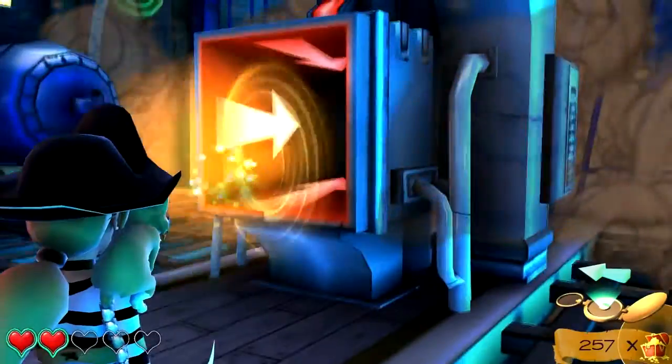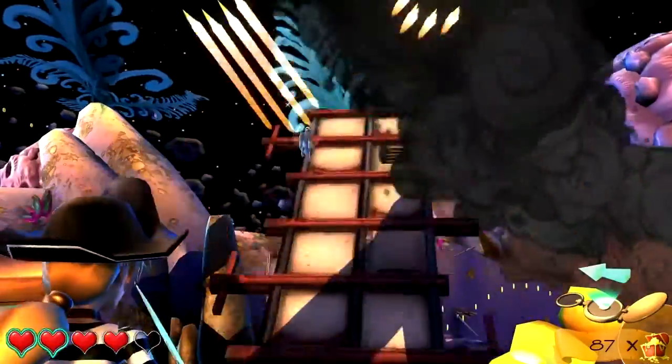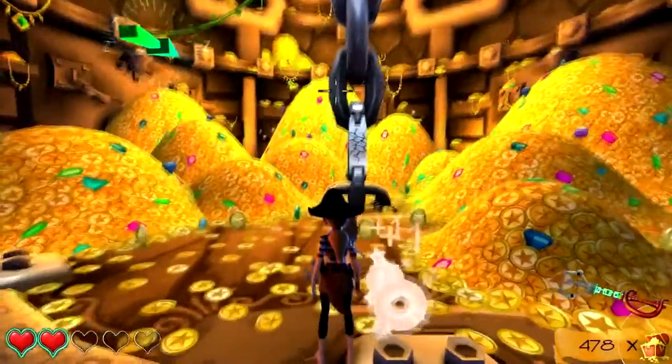Always by your side, Professor Hensworth is a sidekick that you can call into action to repair machinery or to reach distant places. But before you can enter the treasure vault and loot the place, you need to get past those who protect it.